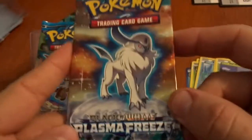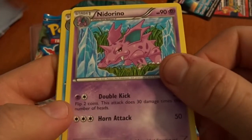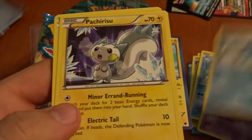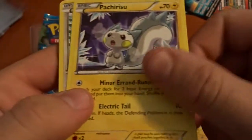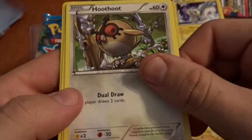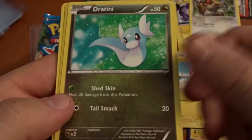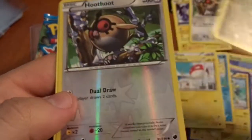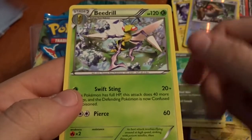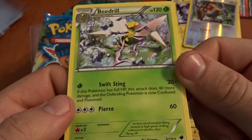Next pack! First we have an awesome Jilteon, a Nidorino which is also awesome, a Seedra — wow, that is cool. What the? A squirrel type Pokemon. An Eevee looks amazing. An Owl, a Voltorb — wow, that's awesome. Dratini. These are all classics, I love it! A Reverse Owl and a Beedrill. I love these awesome, classic new artwork cards. Very cool.